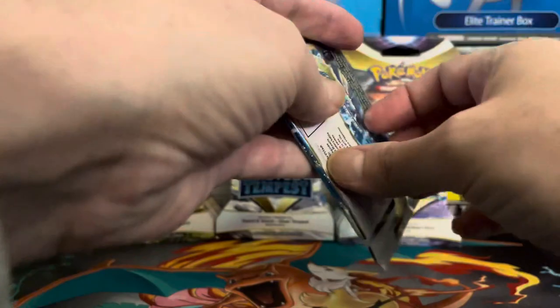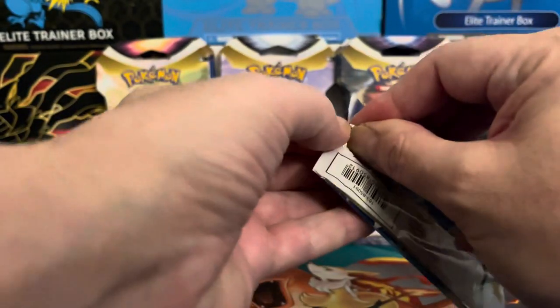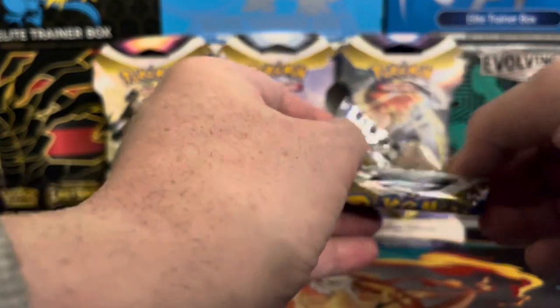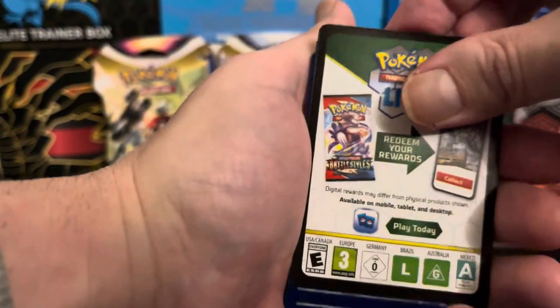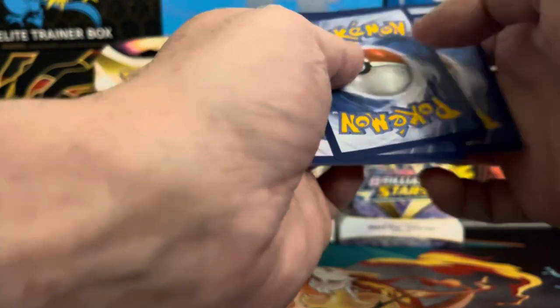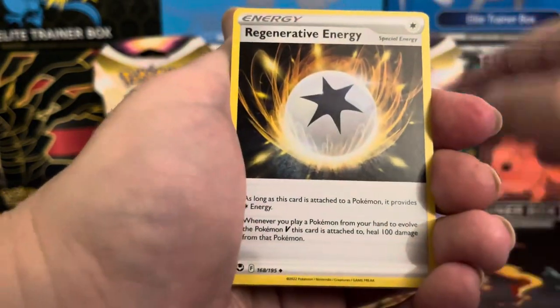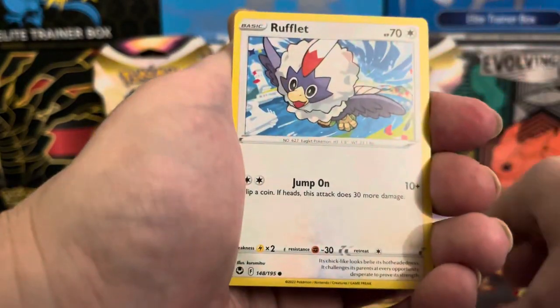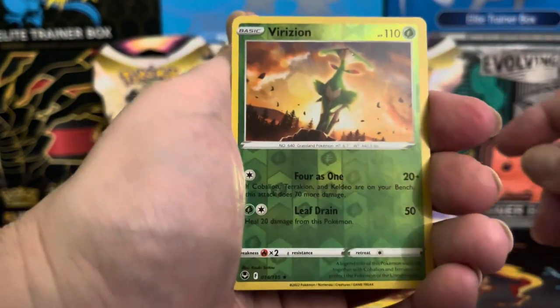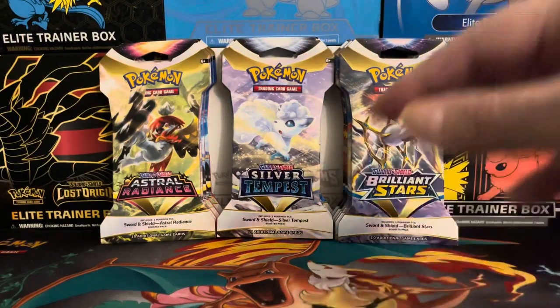I love Silver Tempest — this is probably one of my favorite sets still because of all the good cards in it. I've already pulled the Lugia V Alt Art, and my son actually pulled the same card from this set too, so we both have it. Got a black code card, it's beautiful. We have our V Guard Energy. Alright, our reverse is a Virizion and our final card is a Krokorok. Nothing too extravagant there.